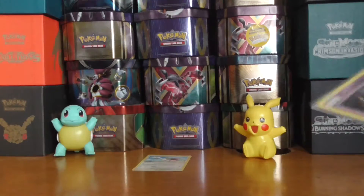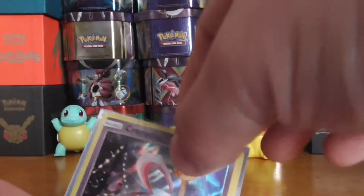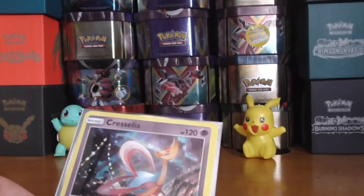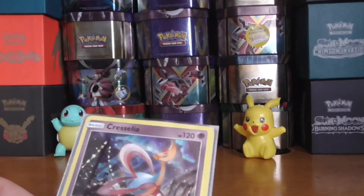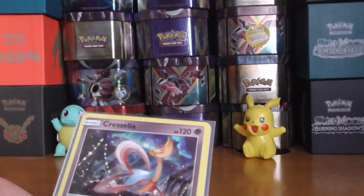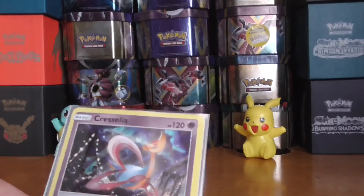So not the best of pulls, but at least we've got a holo — pretty cool. I'll probably get around to opening some more Ultra Prism booster packs and maybe an Elite Trainer box at some point. Big thank you for watching this video. Feel free to like, leave a comment below, and subscribe for more videos when I upload them. Thank you.